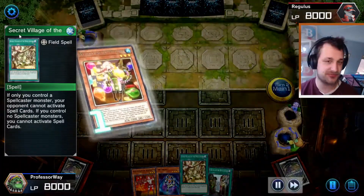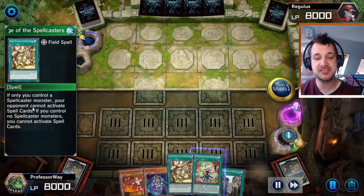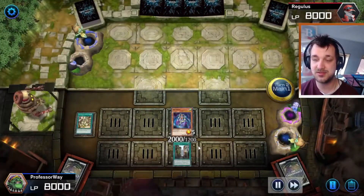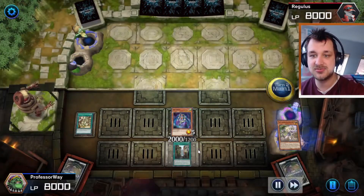Did we add Secret Village of the Spellcasters? Which makes it so that my opponent cannot activate any spell cards. I also added another Trap card so we cannot activate any Trap cards. So that's really interesting actually.